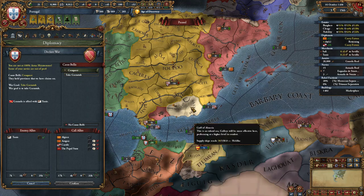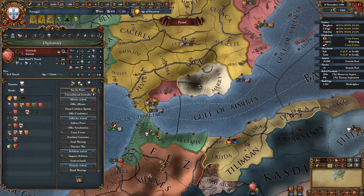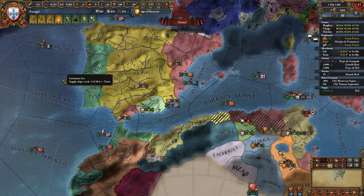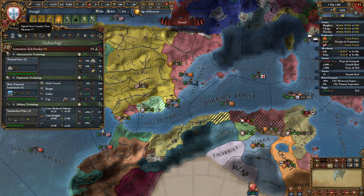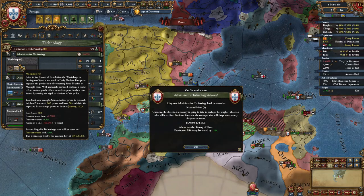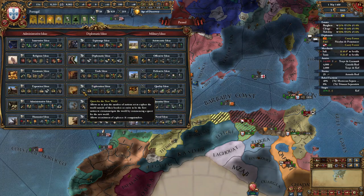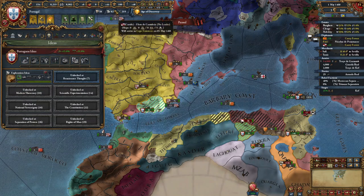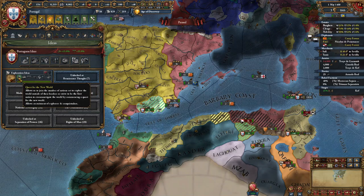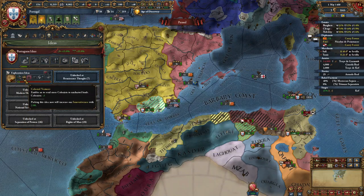It's no big deal if you only fight one of these two nations in your game — either way, it's fine. I also just embraced the Renaissance while in this war with Granada. And of course, I am going to be taking Admin Tech 5. Now the first idea group you want to take is, of course, Exploration Ideas. By now you should have enough points to unlock the first and maybe second idea from this group.